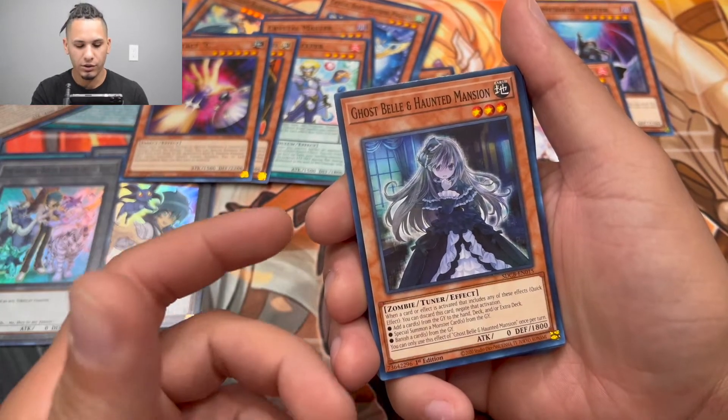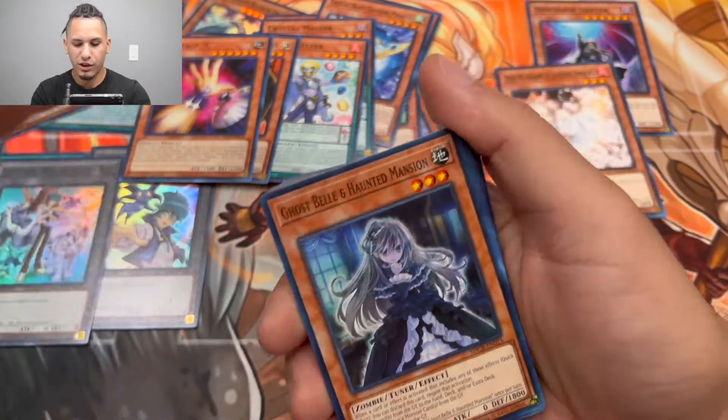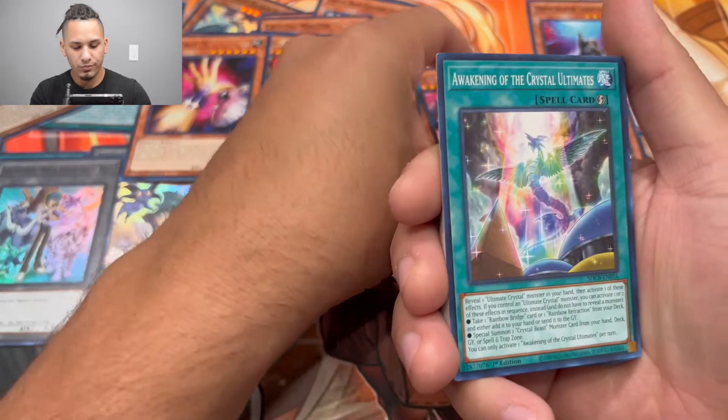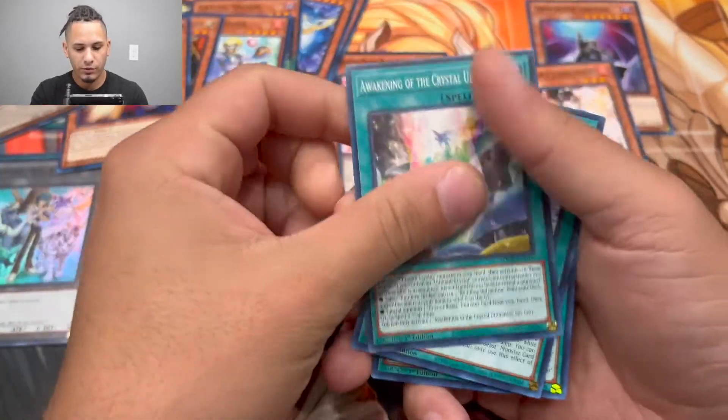We also got Gold Sarcophagus and Haunted Mansion — another great reprint right here. Same deal: with three structure decks you're also going to have three Dimension Shifters, three Ash Blossoms, and three Gold Sarcophagi. Amazing reprints right there.